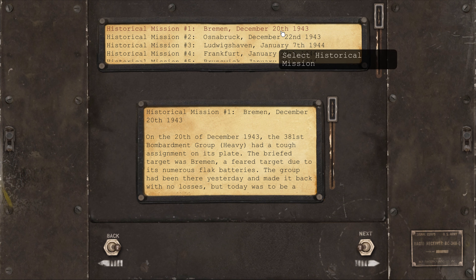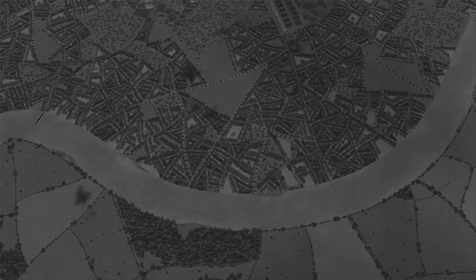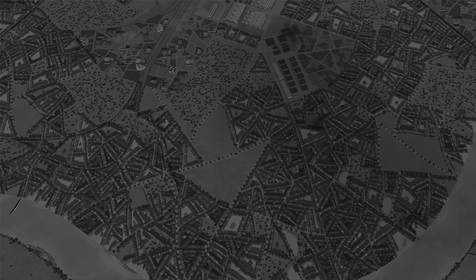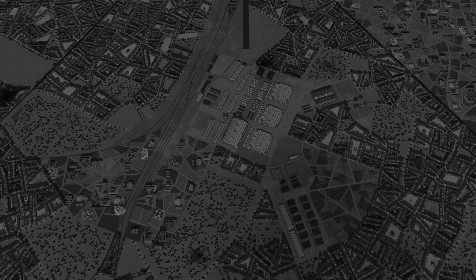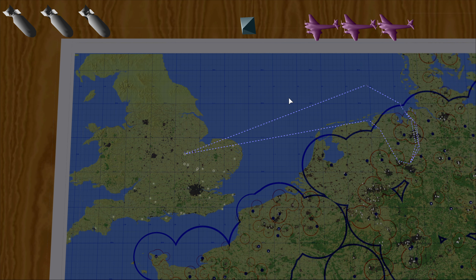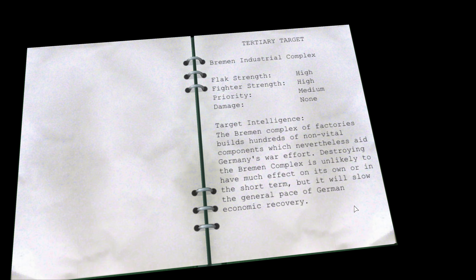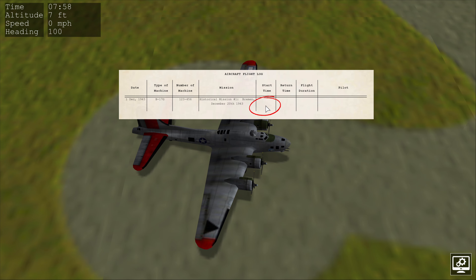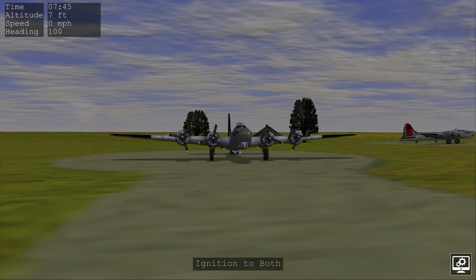I'm going to start with a historical mission: the Bremen attack, 20th of December 1943. We're greeted with a really cool reconnaissance film of our target — a feature I think some more modern flight sims could really use. On the map we're flying out over the channel and North Sea, doing our bombing run on the primary target, the Bremen Focke-Wulf factory, followed by the Bremen oil refinery and the Bremen industrial complex.